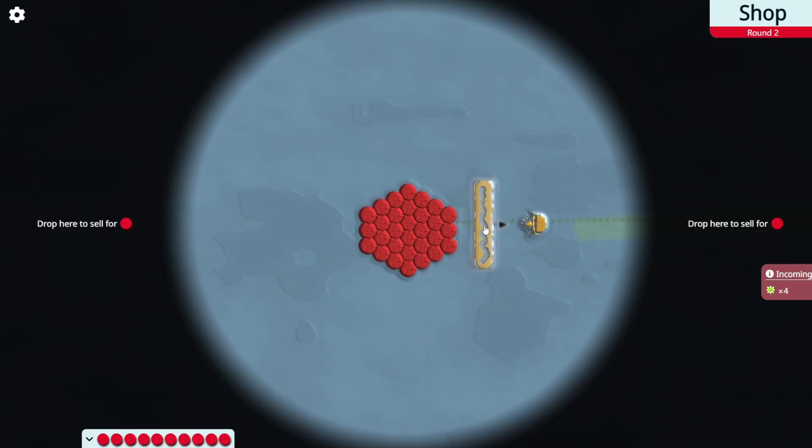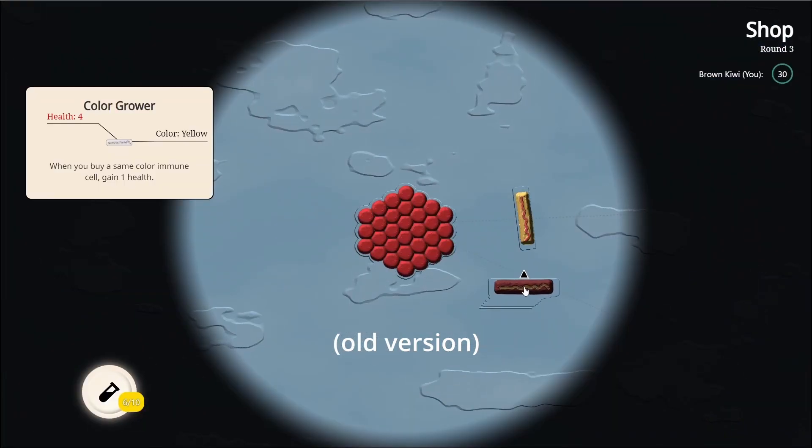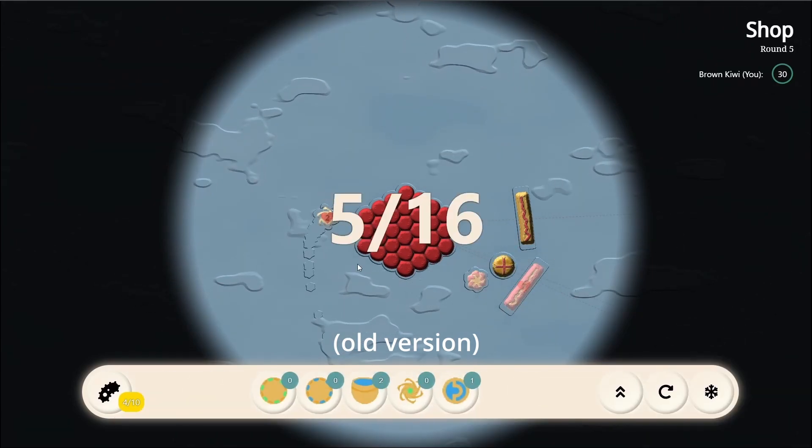Now we have a lot of cells, so we don't really need it. And then the third thing is we have these synergies between immune cells — there's a wall that will gain a buff whenever a matching color immune cell is purchased, and there's another cell that gives buffs for matching color immune cells.